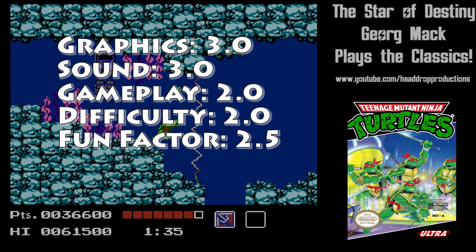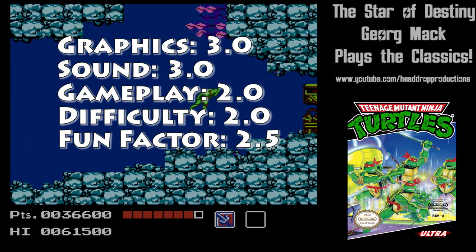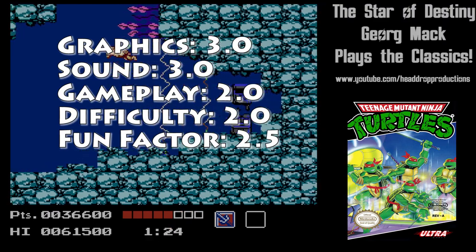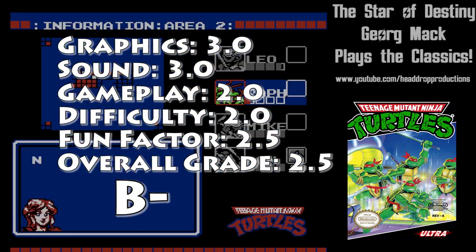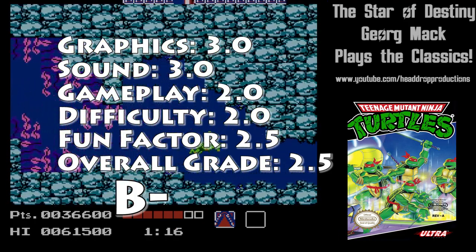Fun Factor gets a 2.5. TMNT may have been one of my oldest game memories, but it isn't the best. I did finally make it past the airport, but I got really annoyed inside the Technodrome. Overall, Teenage Mutant Ninja Turtles earns a 2.5 and gets a B-. This isn't one of Konami's best games, but it's a slightly above average title.